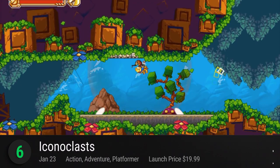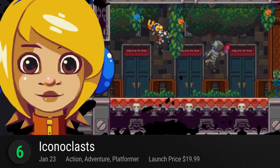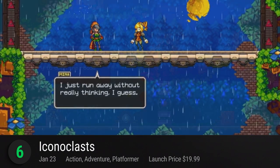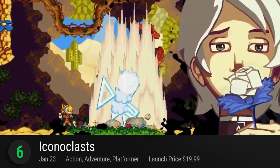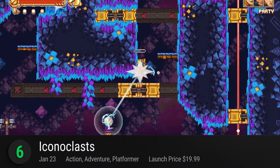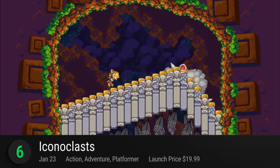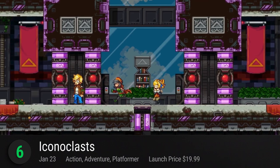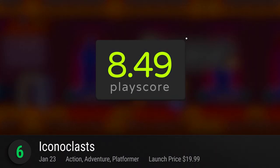Number 6: Iconoclasts. Uncover the secrets of a dying planet and join renegade mechanic Robin in this metroidvania game from Joachim Sandberg. Solve intricate puzzles and explore a big world filled with menacing boss battles and interesting characters. The game contains hours of action-packed platforming mechanics. Use her wrench to interact with basically anything in the world and put everything back together. Underneath its metallic world lies a heart-wrenching epic. It has a playscore of 8.49.